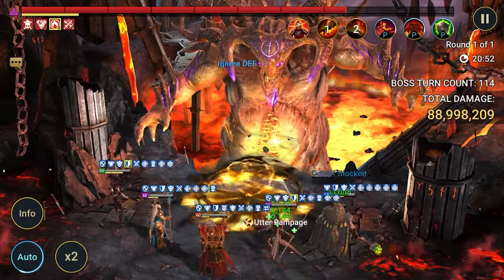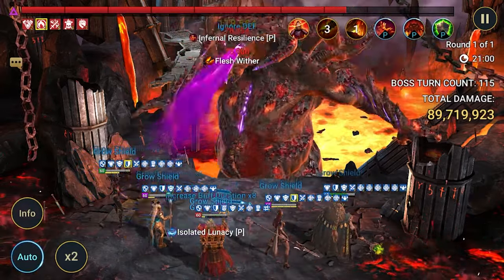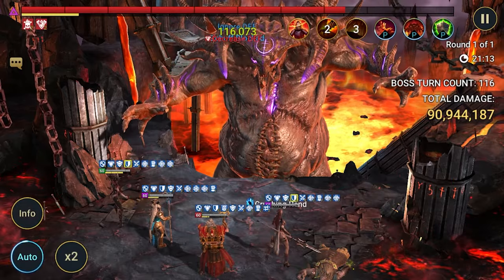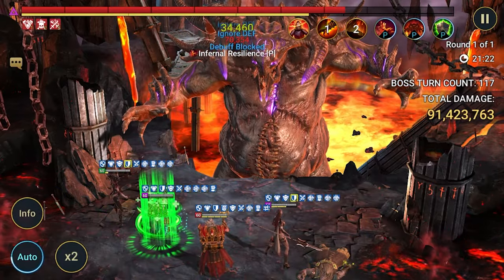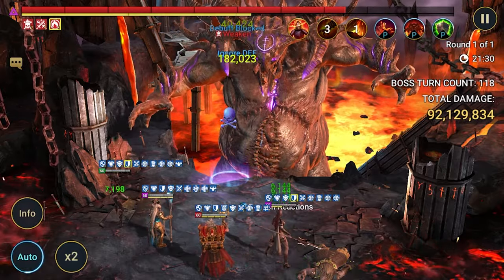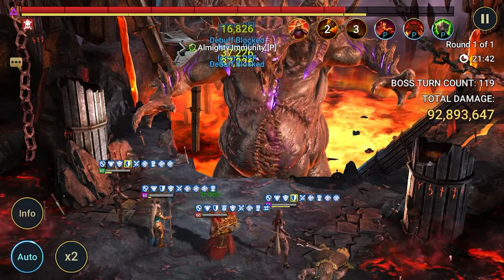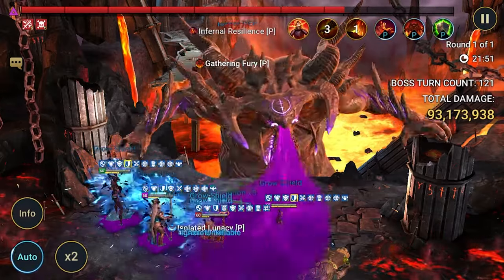At turn count 113, Brogni's HP bar is starting to show and his shield is almost gone — the clan boss is hitting harder and harder. Brogni goes down. We're at 90 million damage. The rest of the team will slowly fall off, but this is a solid setup. Brogni died first yet he put out over 40 million damage — entirely because of his passive.